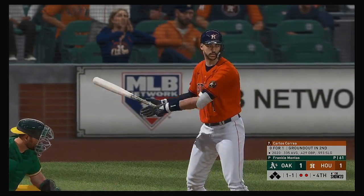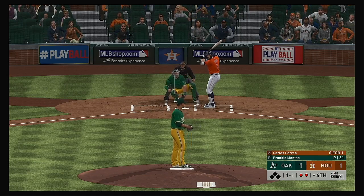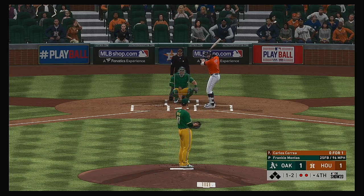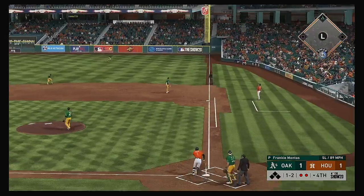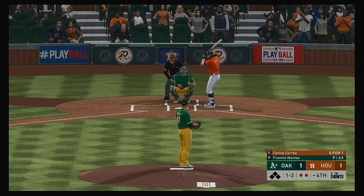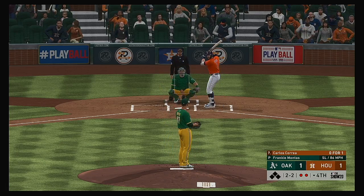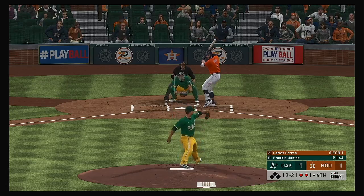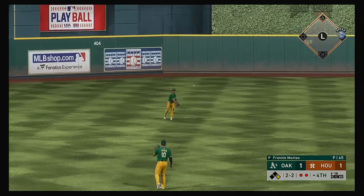Bases are empty with two gone, and the former number one overall pick and American League Rookie of the Year, Carlos Correa, is next. That fastball is too much for him — 1 and 2. Now a swing and a fly ball — no one will track it down. Outside and low — two balls and two strikes. This guy's a grinder: fouls off good pitches and doesn't swing at ones just off the corner. A pitcher's nightmare. It's through for a base hit — he's one for two now.